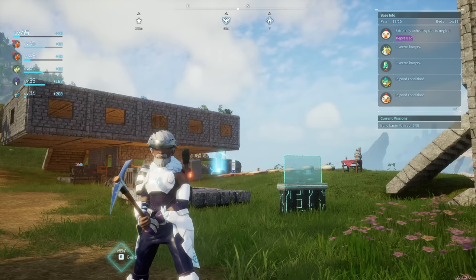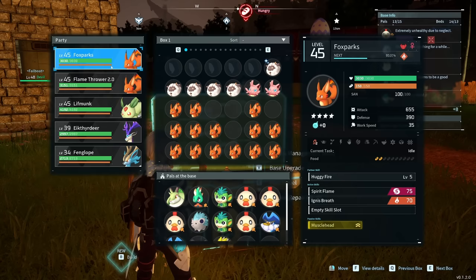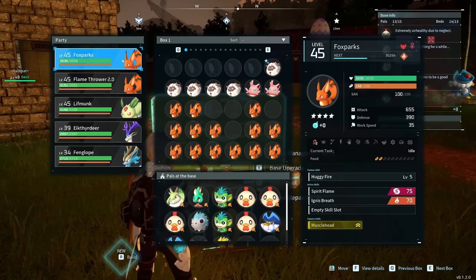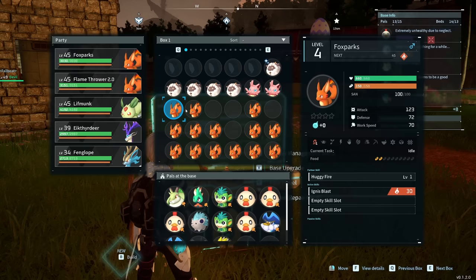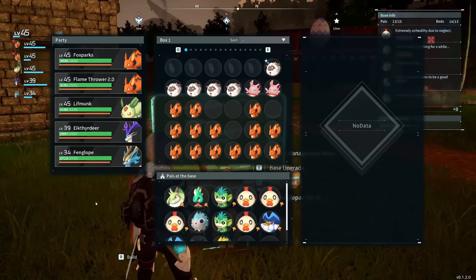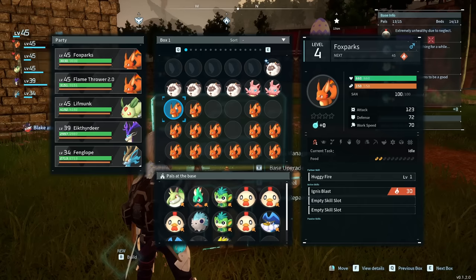The first thing we're going to go over are PAL stats, and there are specific things that a lot of people overlook that the game does not explain at all. We have two level 45 Fox Sparks here with drastically different attack power. One has a passive skill called Muscle Head, and one has no passive skills. Passive skills are incredibly important, but all PALs will have a base work speed for that particular PAL no matter what — the difference will be within attack and defense.